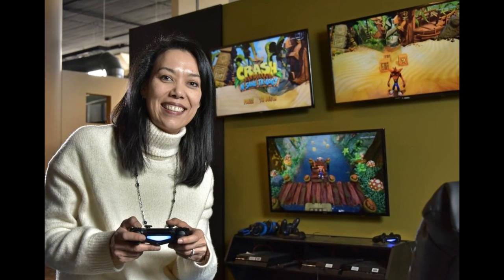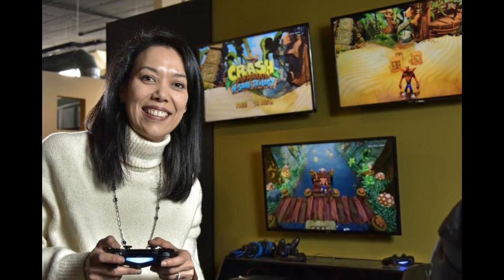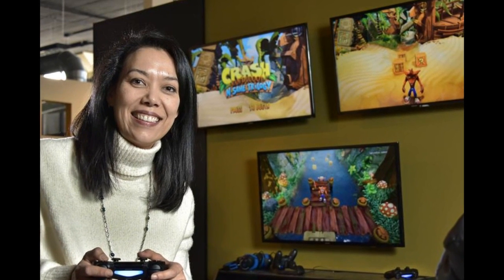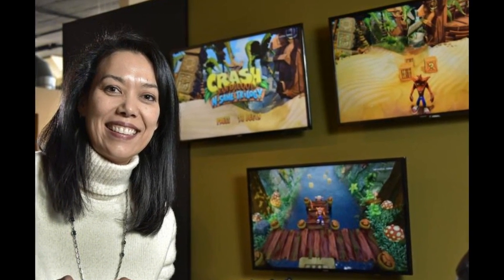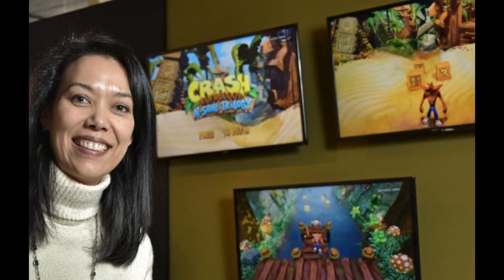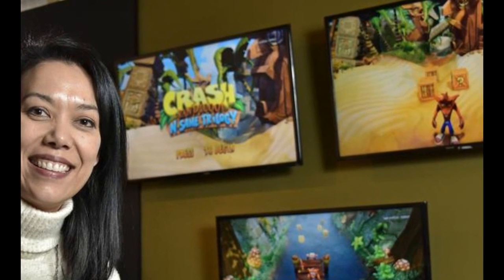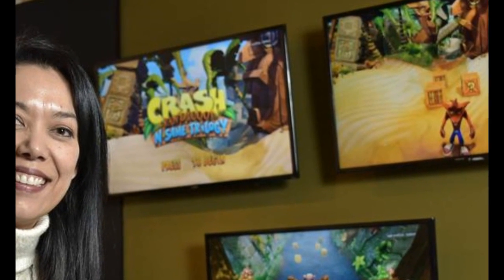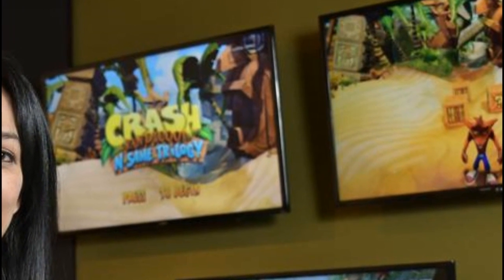The next picture here — if you look at the top screen — it appears to be the main menu of the N-Sane Trilogy. Now this could be a work-in-progress thing. Someone found this picture; this is someone from Vicarious Visions. That could be the menu. I'm guessing it's probably a work in progress, but still worth showing off to see what it looks like right now.